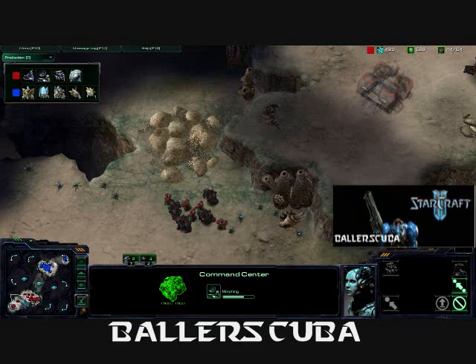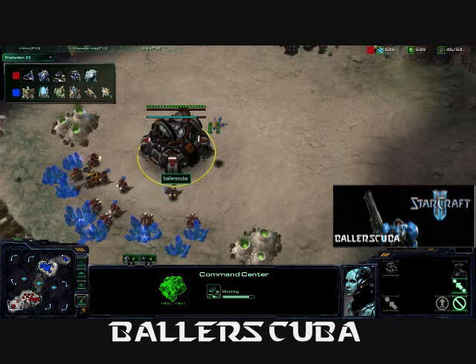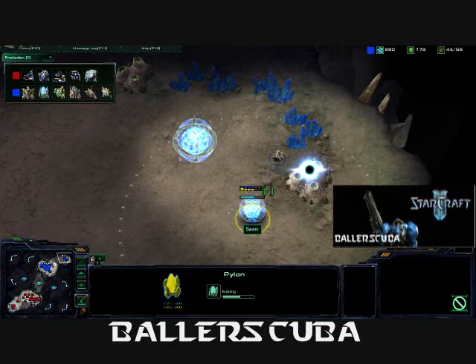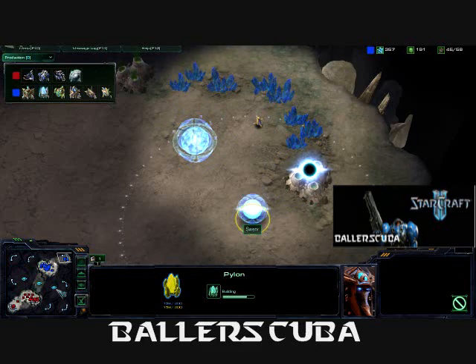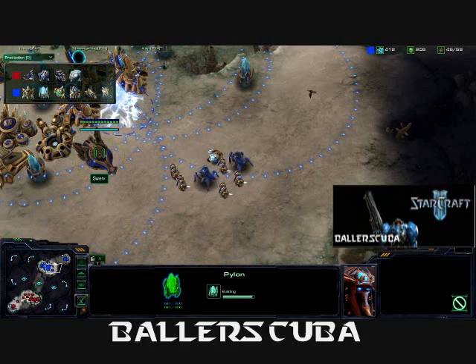This army here should be plenty to hold off anything he can muster at this point. Since he does see this expansion going down, he is warping in his own to match it, including the assimilator — we'll just call it gas — and the pylon. Not seeing that big of an army coming out from him.